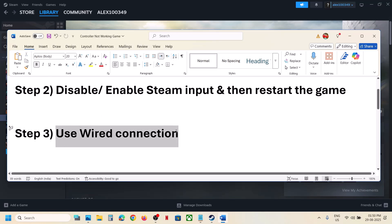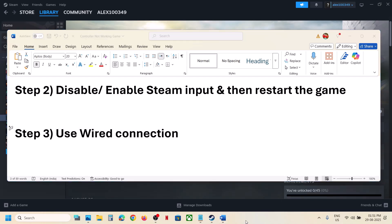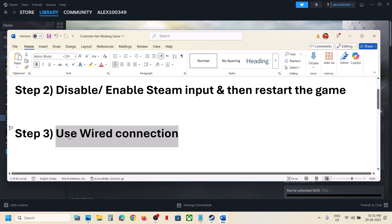The next step is to use a wired connection. Connect your controller using a USB cable to the computer. Most issues will resolve when you go for a wired connection, so check after doing so.